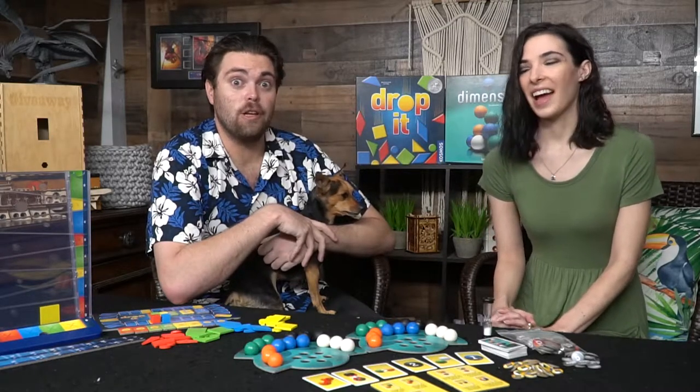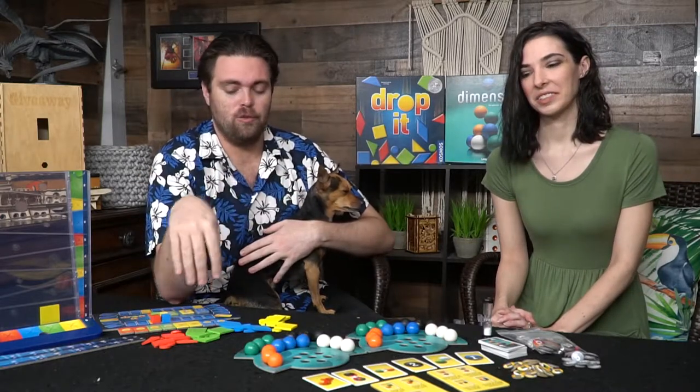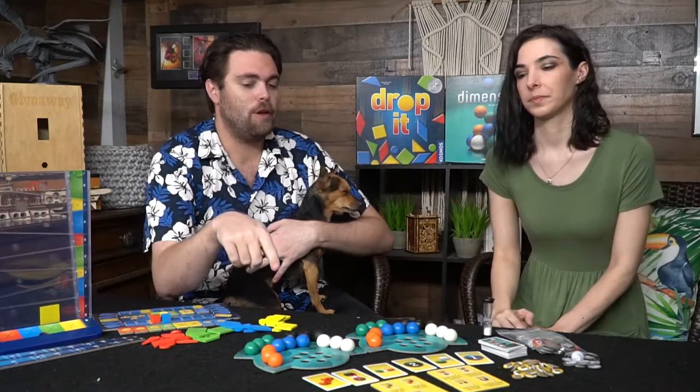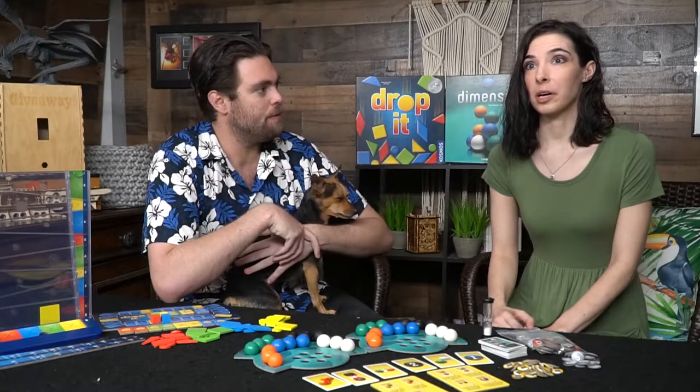We played this one live as well, the same day actually. Both games are basically about following rules — Drop It has you following rules of shapes and colors, while Dimension has you following rules of how and where to place, and how many of each color ball you can have on your board. Pretty straightforward — Drop It and Dimension, simple strategy games with a little bit of complexity and some unique strategies that you might not think of.